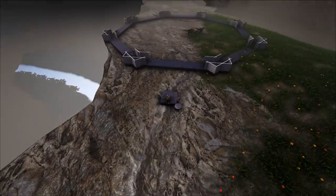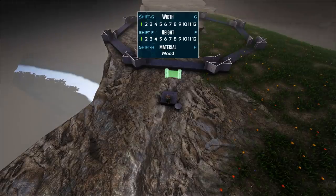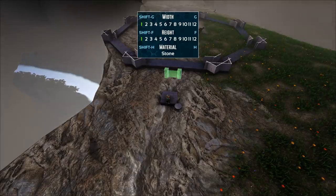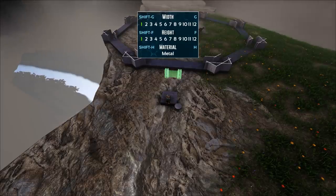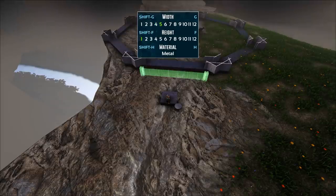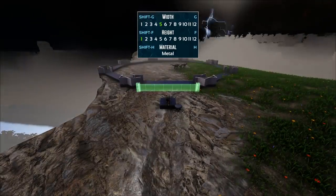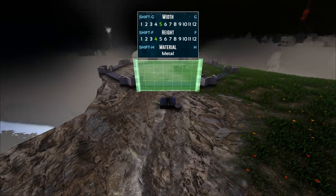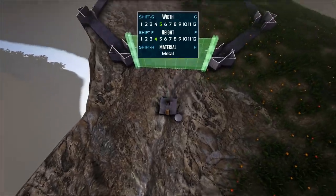We're going to start with the dynamic gate — this is a feature in S+ and it's essentially a gate you can have at any shape or size within certain parameters. It can be up to 12 wide and 12 high, and comes in stone, wood, metal, adobe, and tek. I'm going to go with metal, five wide and four high. I really like this feature, it's extremely well done.